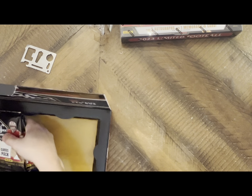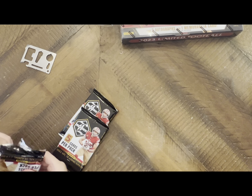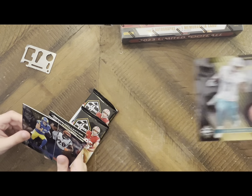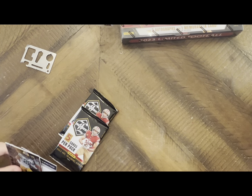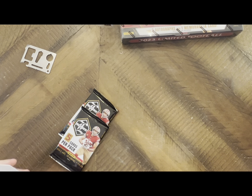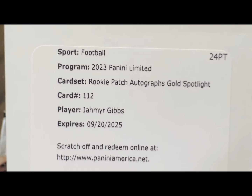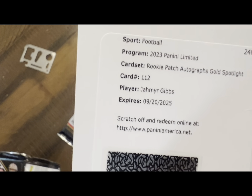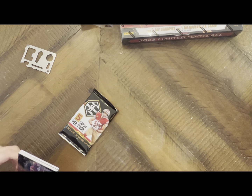Last two boxes, they've got to give us something - come on! Give us a Justin Fields at least, somebody we like. Jalen Ramsey... Cooper Cup, going pretty good! Joe Mixon, AJ Dillon, and a redemption - Jahmyr Gibbs autographed gold spotlight. Can't remember the exact number but it's either 25 or out of 10. Jahmyr Gibbs gold spotlight, very cool. Brian Robinson too.